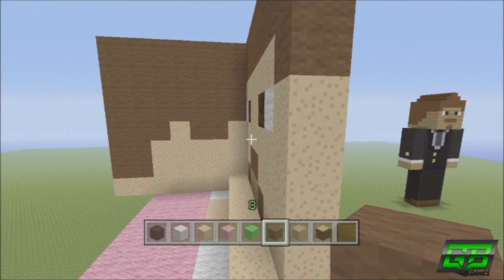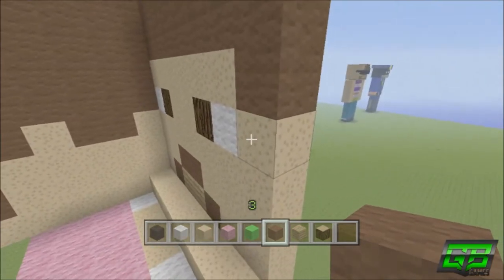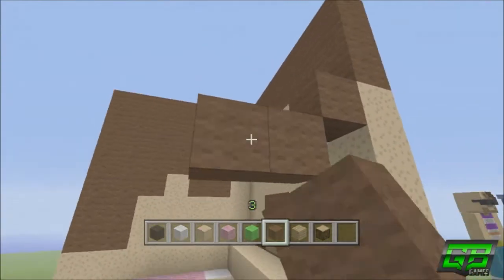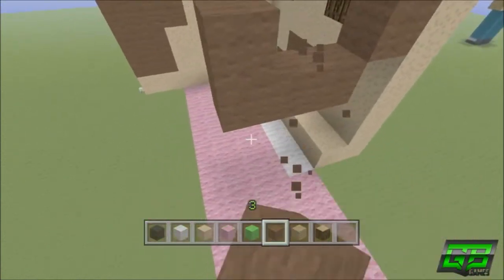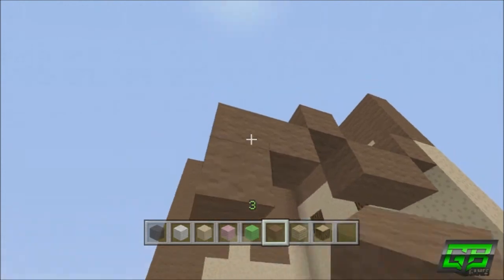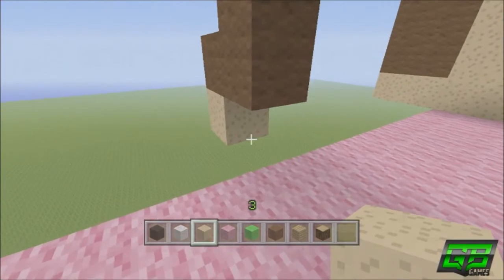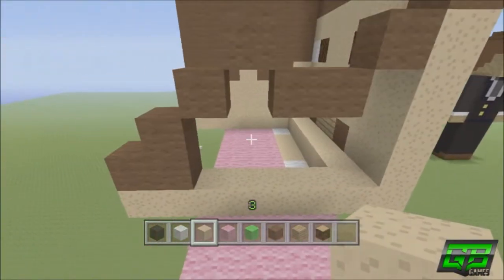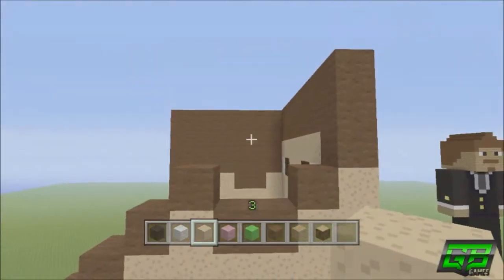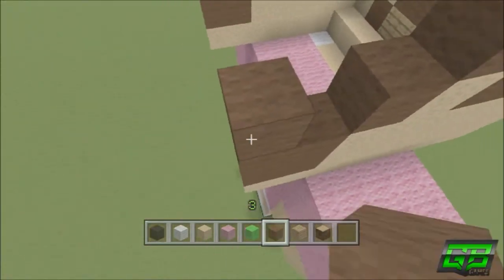For the other side it's the exact same: go down diagonal from the brown, down diagonal again, to the side, then up diagonal, down diagonal, down diagonal and down, then to the side, place a mushroom block underneath, five mushroom blocks across, fill the gap with mushroom blocks. Extend the top part out seven and up five, then fill in the gap using brown wool.